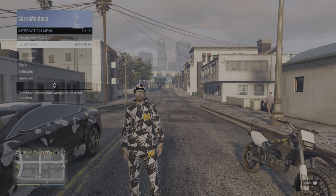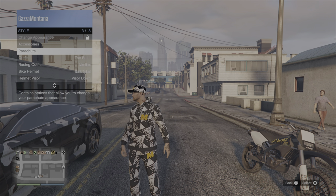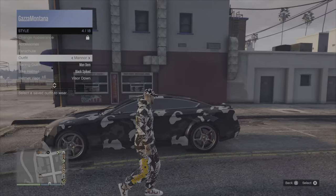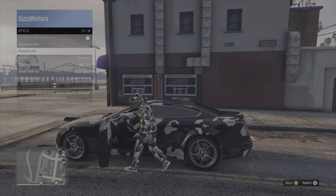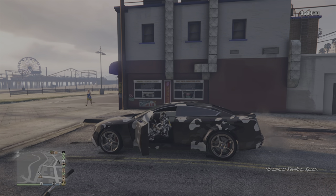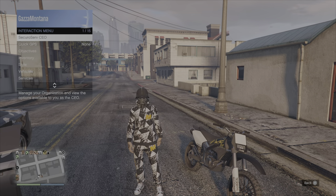Now go and stand by the door of your personal vehicle, go into the interaction menu, go to Style, and hover over the outfit you just saved. You want to get into your vehicle and change the outfit just as you're about to sit down. It won't let you, so press up once to go to Parachute, then press Triangle to get in the car, then press down on the D-pad and X just as you're about to sit down, then get out the car.